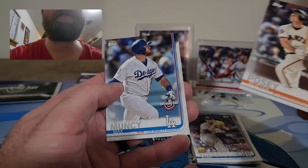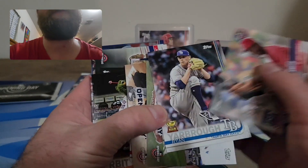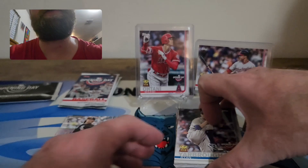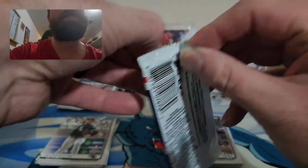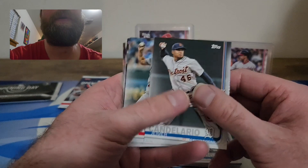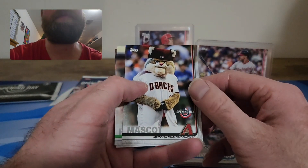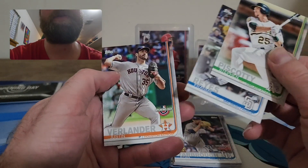Buster Posey and Max Muncy to end that pack. Getting down to the last two packs — we got an Ohtani and a Soto, so not bad. Two packs plus the foil. If you haven't already, please hit the subscribe button, smash that thumbs up, and comment down below what you thought of this rip. There's a mascot for the Arizona Diamondbacks — come on auto! No auto.